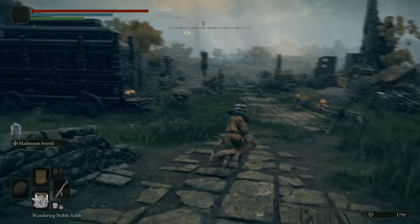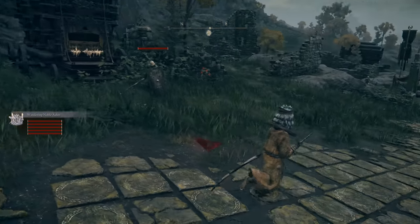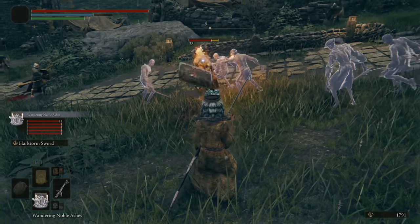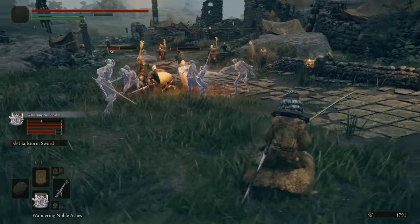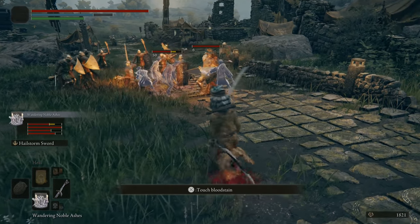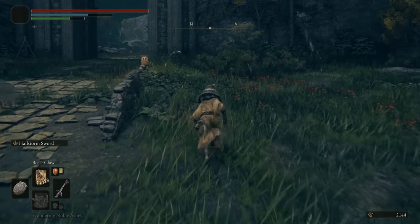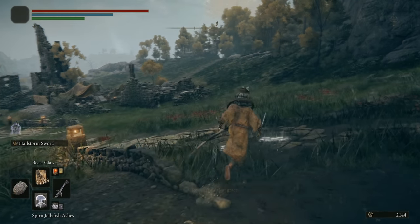Next up we have Wandering Nobles, found down in one of the dungeons. This one's a little more useful because you're getting five guys this time. Even if they're not all that good from a damage perspective — they're like a bunch of frail old men — the fact that it's five of them, and a couple have torches and a couple have swords, means they serve as a really good distraction. It's your own personal little militia. I'd give this one a pretty high grade.